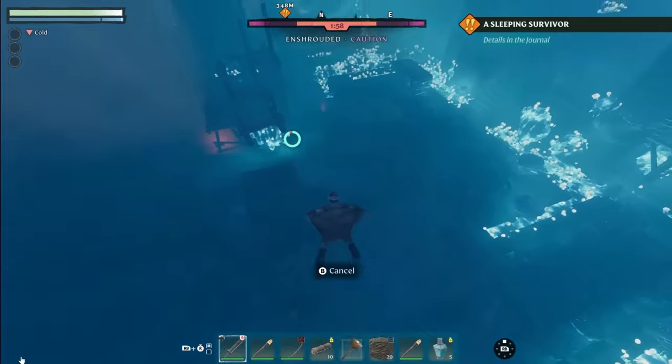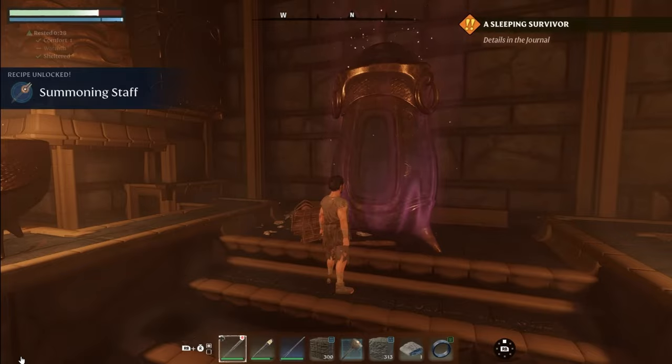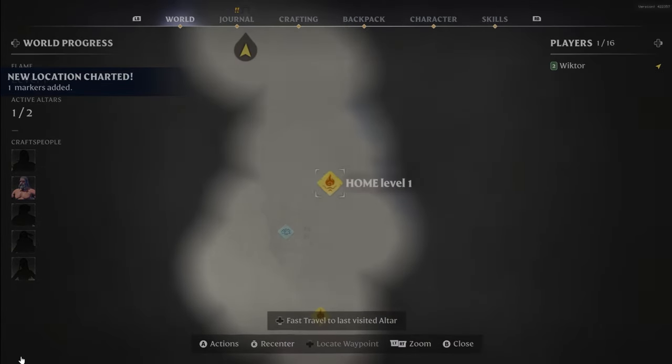You can traverse these lands by running, grappling or even gliding through the air as you leap off the mountaintops. If you find that too slow, you can fast travel between the flame altars of any base that you build.